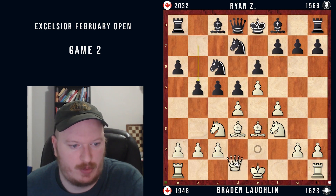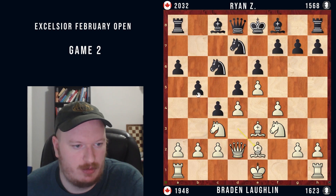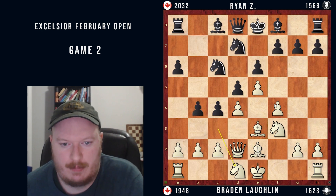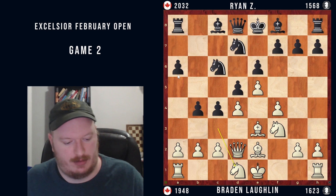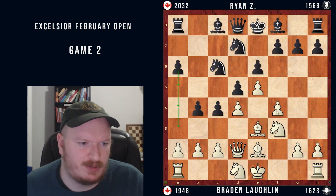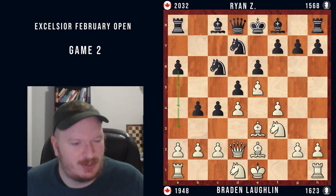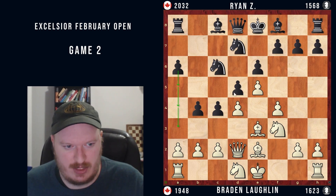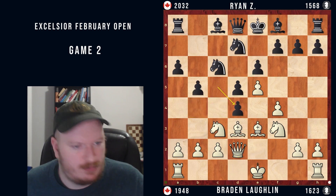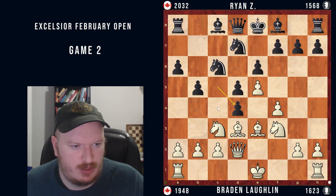So bishop to d3, b5 and queen to d2. They ended up taking on d4, which I think is actually just an inaccuracy. Much scarier was c4, bishop e2, b4, knight d1. I didn't hate that position, but they do have a lot of space — they can go for queenside play with moves like a4. Even a5, a4, and a3 is not a bad idea. It's kind of similar to the King's Indian Attack visually when you see this structure. But they took on d4 and I was pretty happy with this — it feels cooperative to relieve tension and choose not to gain space.